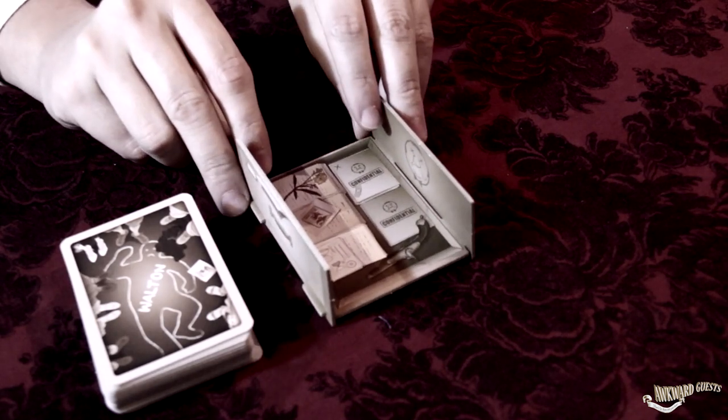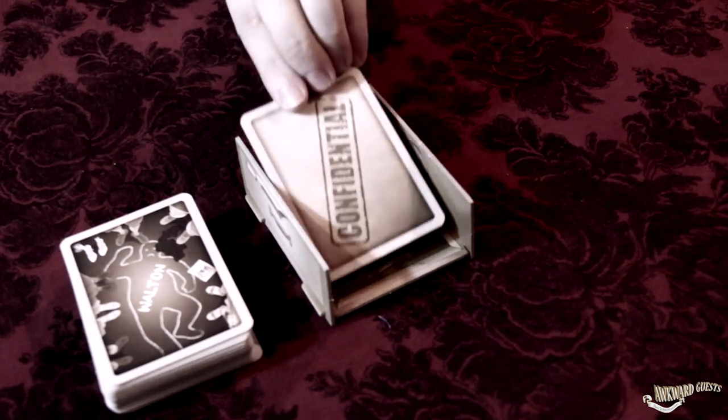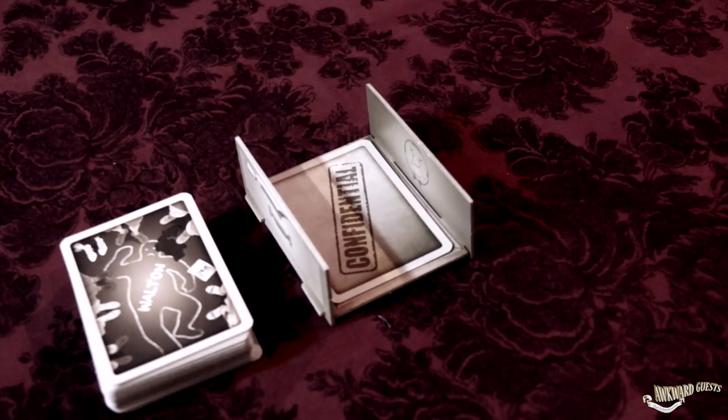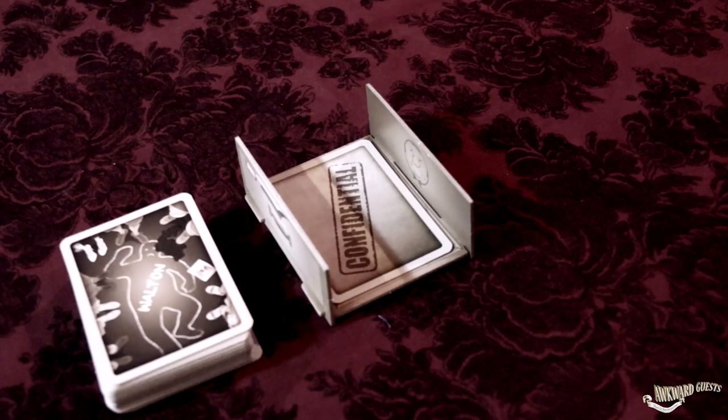Next to it, place the discard drawer. Discard cards will go in it, always with their faces down, and with the classified information card on top. Leave space for the pile of revealed cards. This place will be empty for the moment. Now you're ready to begin the investigation!